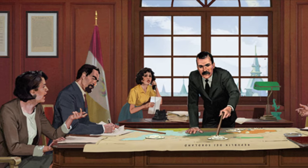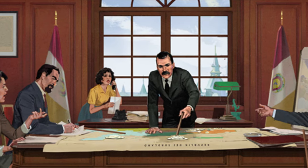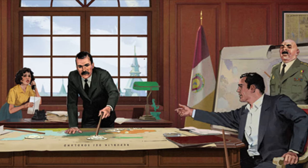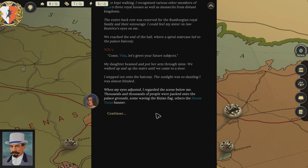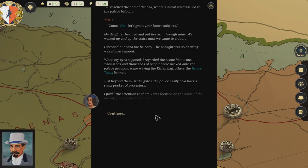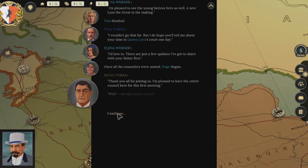I feel that the strongest part of Suzerain — the part that endeared the base game to me most — was its storytelling and the way it built engaging characters. I'm happy to report that the writing has maintained a consistent quality. The story centers around Romus Taurus and the challenges he faces in his first ten years of reign, and the ring of characters around him who each have their own ambitions and designs for the country.